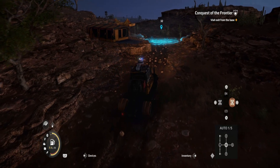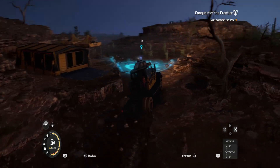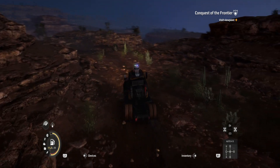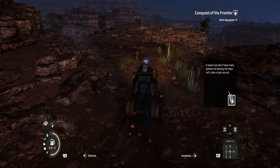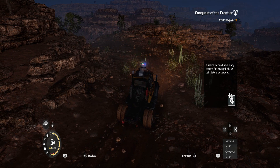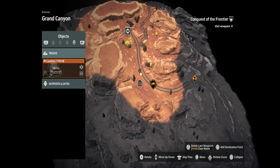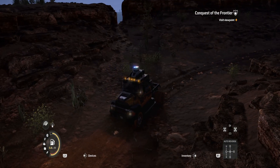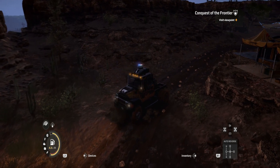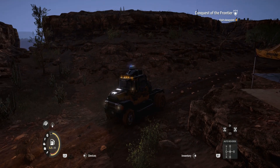Let's turn on the all-wheel drive — oh, it doesn't have all-wheel drive! Stage completed. It seems we don't have many options for leaving the base. Let's take a look around and see where we need to go.